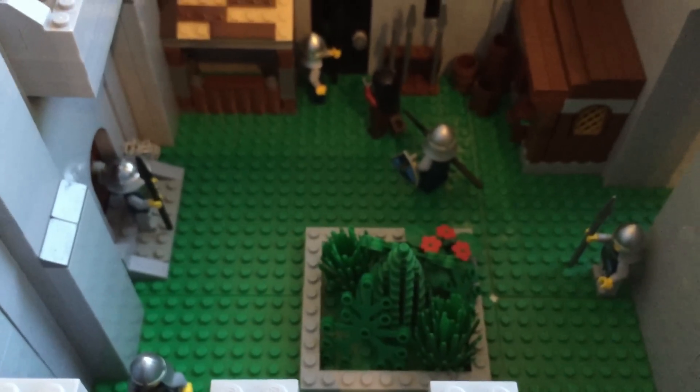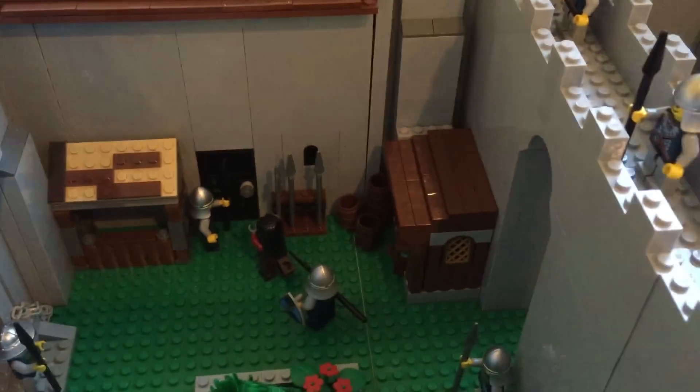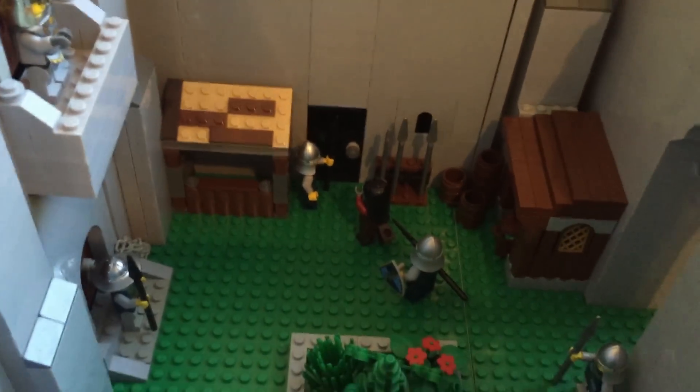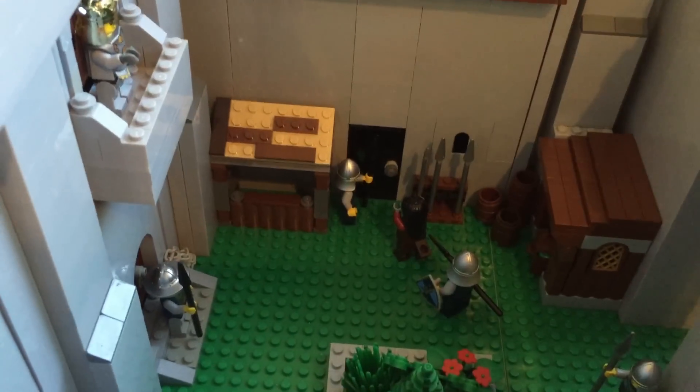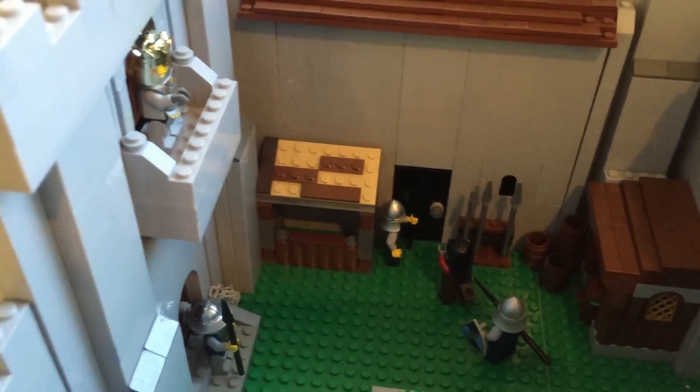Inside the courtyard there is a small garden in the middle, and then around it there are some shops and storages. Towards the back there is a small prison which the guards are escorting an orc inside, and there are some weapons to make sure that the prisoners don't escape.